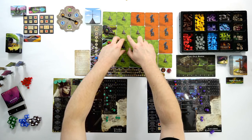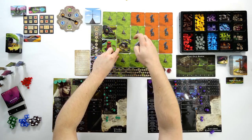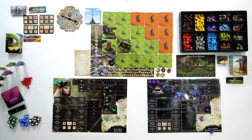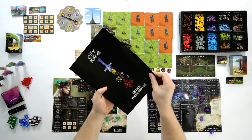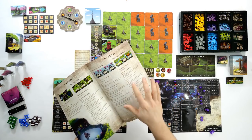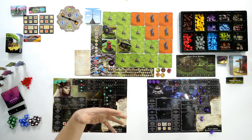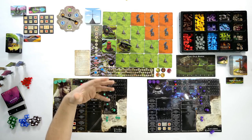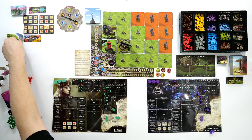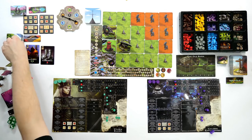We reveal a few tiles and talk about what's underneath them. Remember, you don't need to remember how all these things work — as you discover new locations you can come to the quick reference book, go to the map tile location section, and it will describe how each tile works. We've found a shop. By finding a shop we immediately reveal three item cards from the trade district.